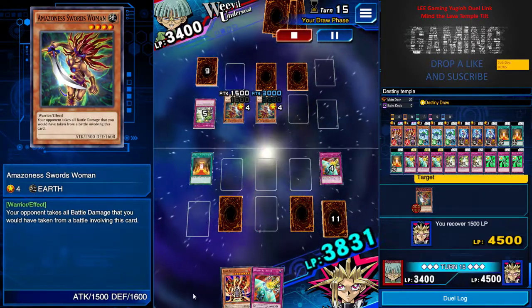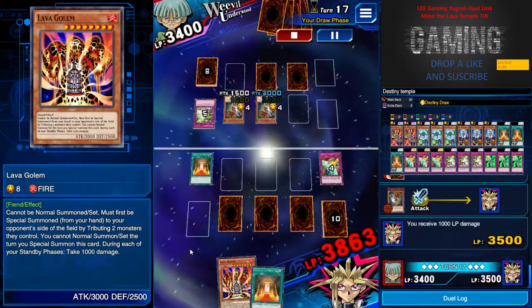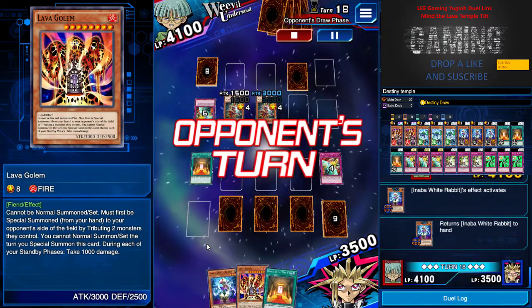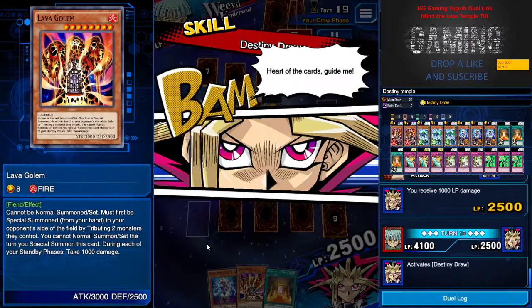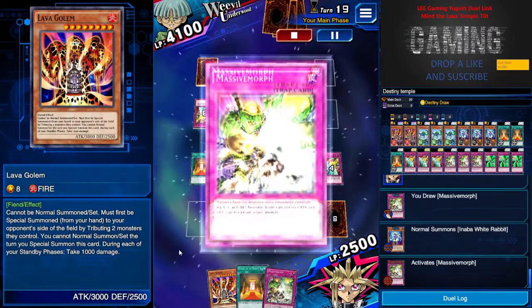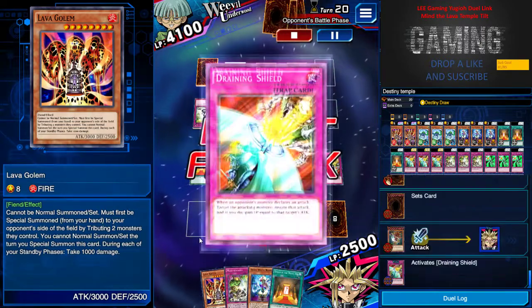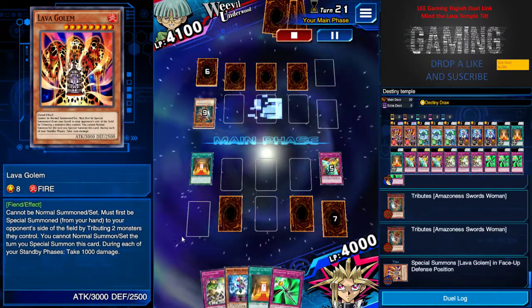He summons another Amazon Woman. I just gain some life points here and I'm tilting him because I have Lava Golem — pretty much GG. He recovers his life points, no big deal. He attacks me, it's fine, just a thousand. I do a Destiny Draw to get Massive Morph. He Massive Morphs me before I attack so I can't attack, which sends the monster back to my hand. I use Draining Shield to recover some life points.